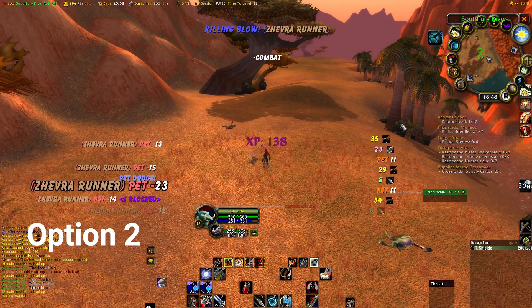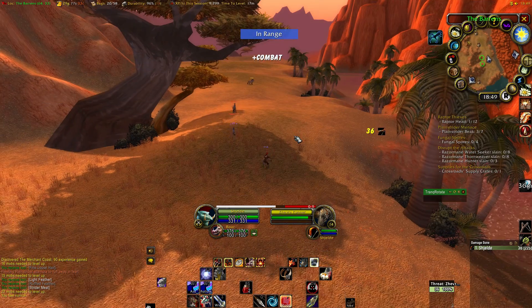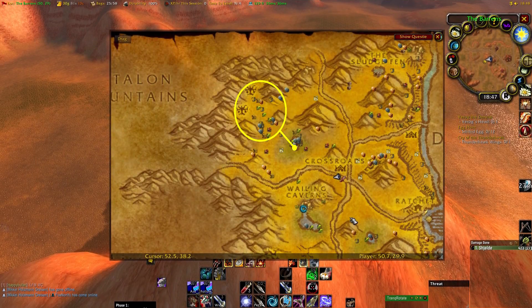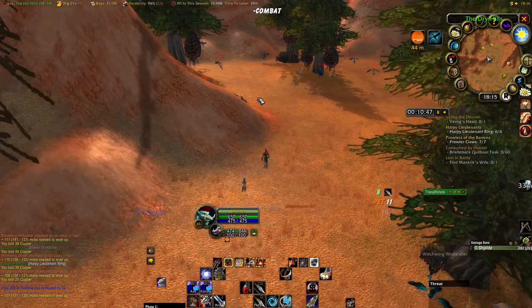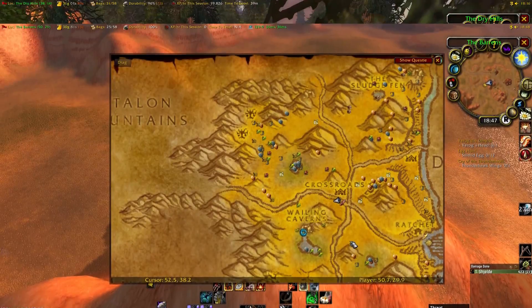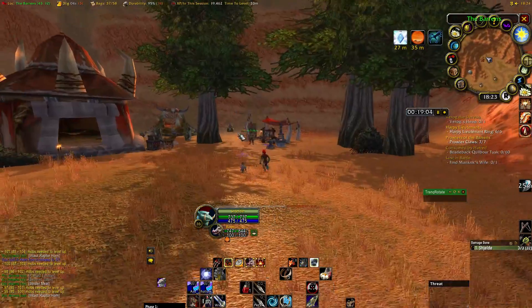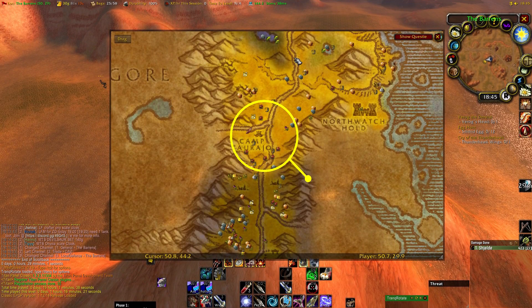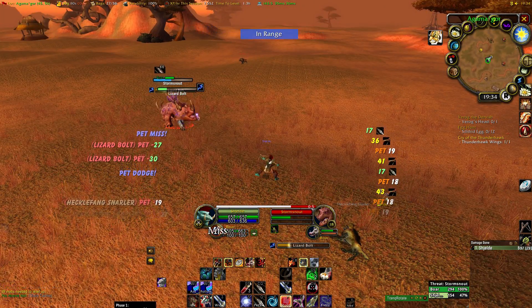Option 2 is a purely grind-based option. Start off by grinding the mobs at the coast until you reach level 16. Once you hit level 16, move to the harpies in that area and grind on those until you hit level 19. These harpies have a fast respawn rate and there should be plenty of mining and herbing nodes nearby. The light feathers these mobs drop can sometimes sell for a lot on the auction house, and whenever you need to sell accumulated trash loot there is a vendor right around the corner. For levels 19 to 20, grind the mobs around the nearby camp. Also make sure you've reached at least level 65 in mining and 100 in herbalism — if not, now's the time to catch up.